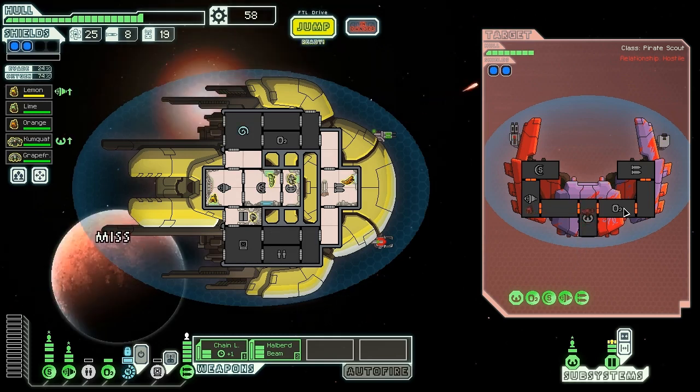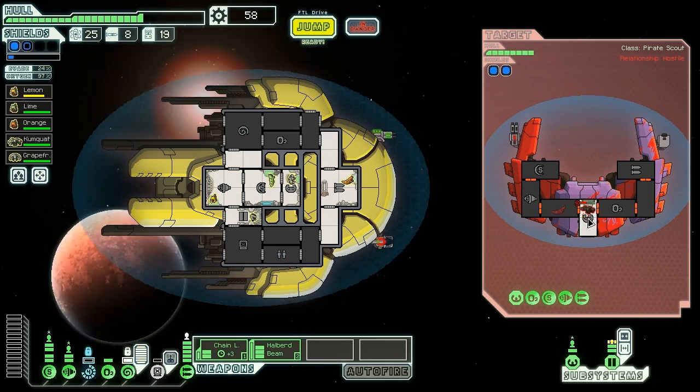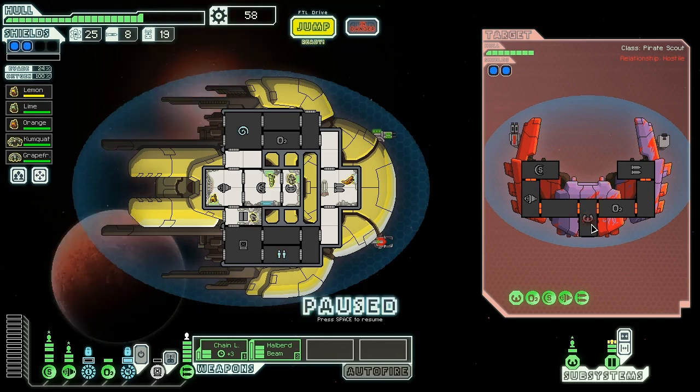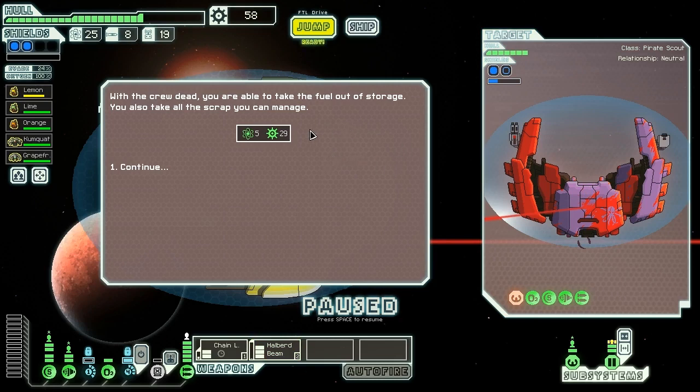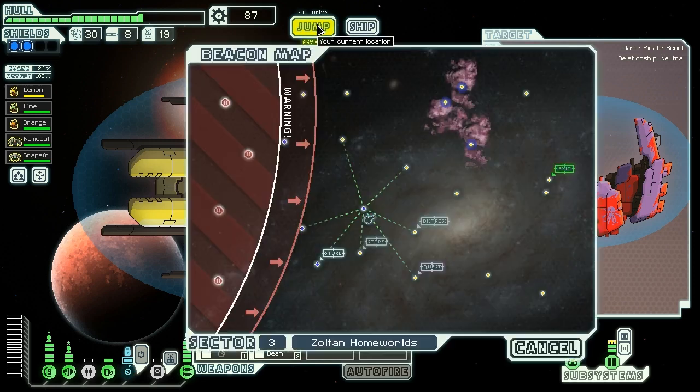I'll take some more chain laser shots just for the experience for our gunner, because Orange could always use more training. I mentioned earlier that you couldn't mind control people unless you could see into the room — but you don't actually need that. You can do your mind-controlling based on slug senses. With the crew dead, we're able to take the fuel out of storage, getting five fuel and 29 scrap. We're getting a lot of crew murders despite not having a whole lot of dedicated crew-murdering weapons — the mind control gives us everything we need in that respect.